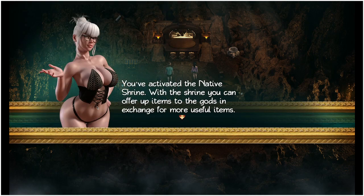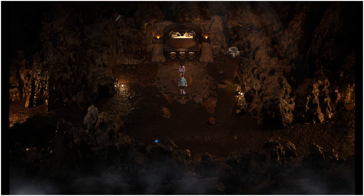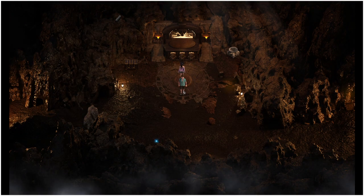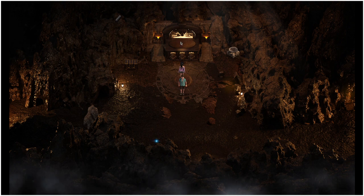After the scene you will be greeted by Eve, who will tell you that you have activated the Native Shrine. With the Native Shrine you can offer up items to the gods in exchange for more useful items — not everything will result in a success though. If you fail you'll get back your items. Click on the shrine to begin. If you play The Genesis Order, you'll know about Angel Craft — this is a very similar setup, but you'll have to remember most of the craft recipes yourself and bring your items here to craft them.